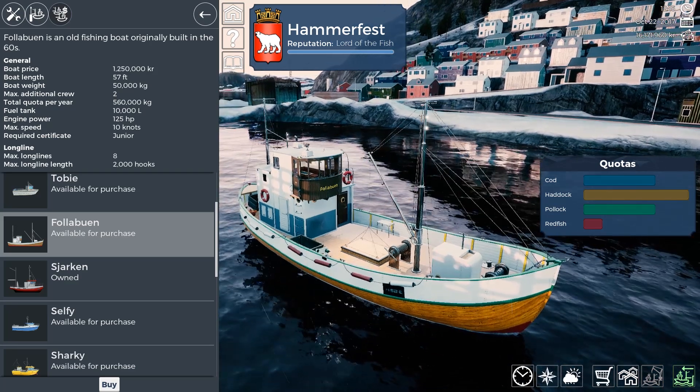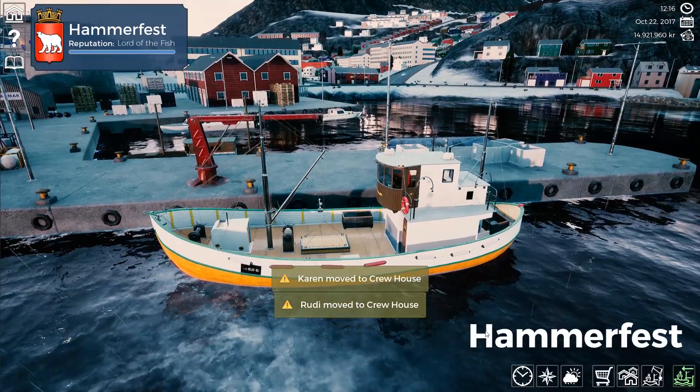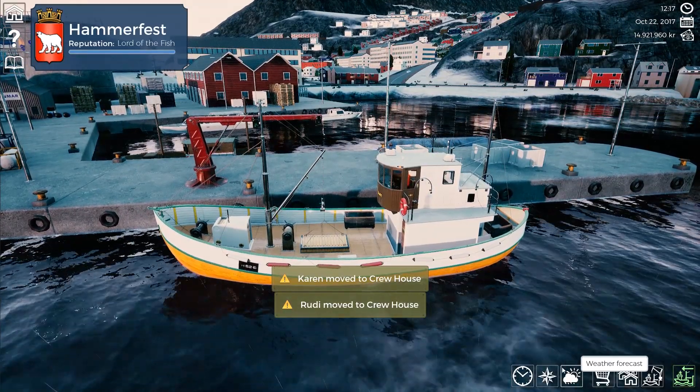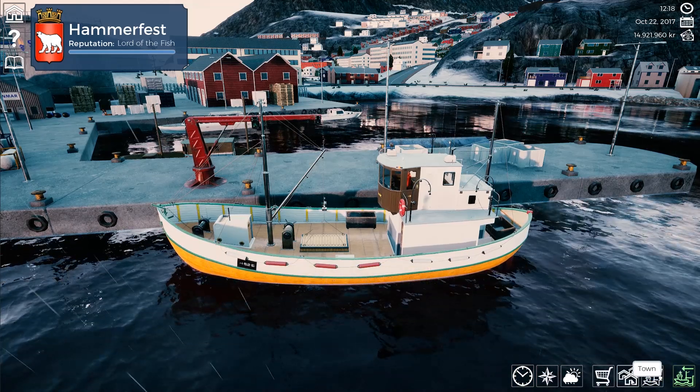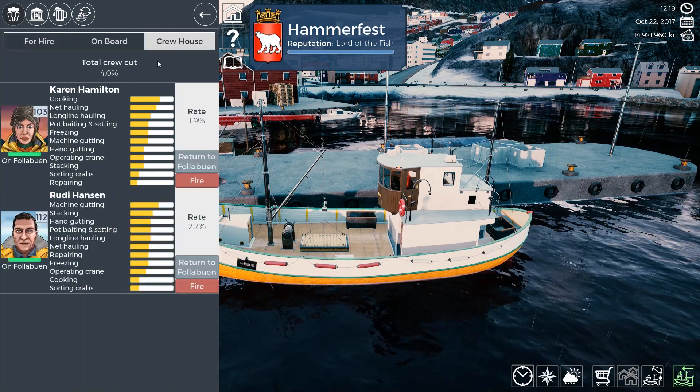So let's go ahead and take the ship out — we're going to buy it. Let's go ahead — Karen and Rudy have been moved. I actually don't want those two in there, I want different guys. We're going to go to town and I'm going to get my crew members. If you haven't done this, we're going to go to the crew house.